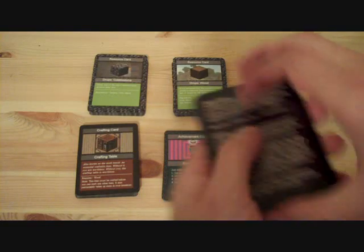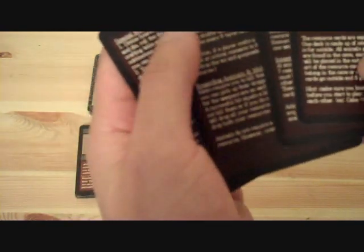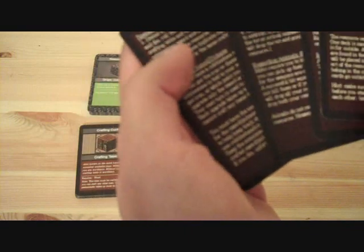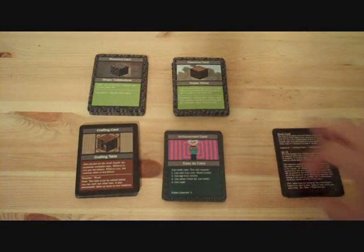There are also rule cards that explain all the basic rules, from how to set up the game, the gameplay, inventory, shuffling, and how to deal with animals and mobs. And yeah, that's it.